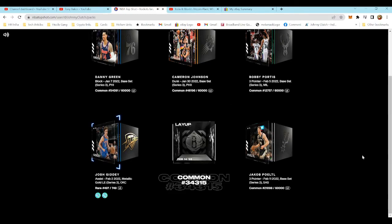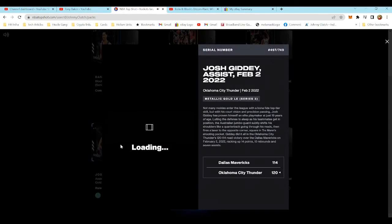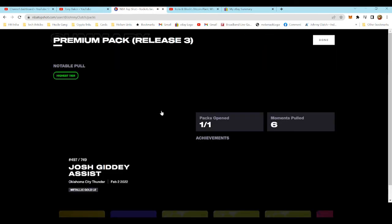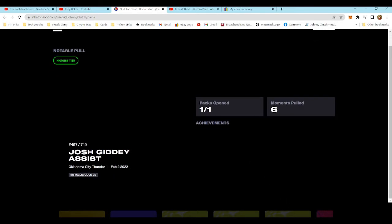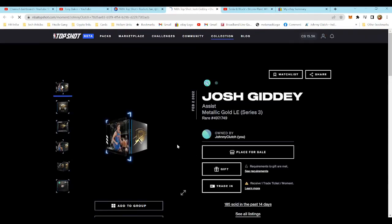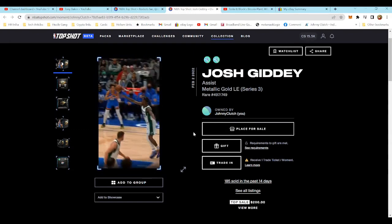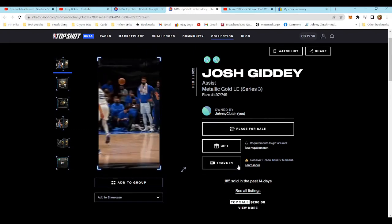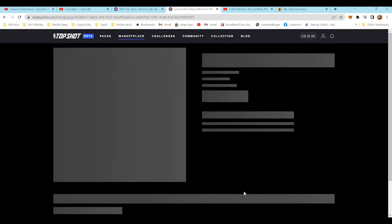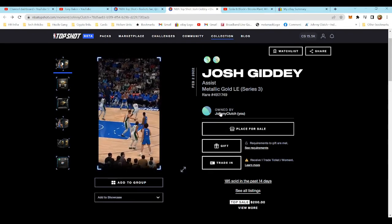That's a nice one to get. We got Bruce Brown 60k too — pretty much all 60k moments and then Josh Giddy which won't load. Let me make an adjustment and refresh that. Here we go — Josh Giddy, cross-court for the three! Nice, nice little dip. Let's see what this moment goes for — it goes for $128. Not bad, 497 out of 749. We'll take it!